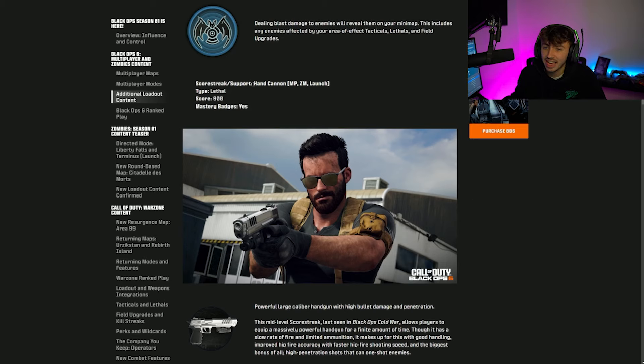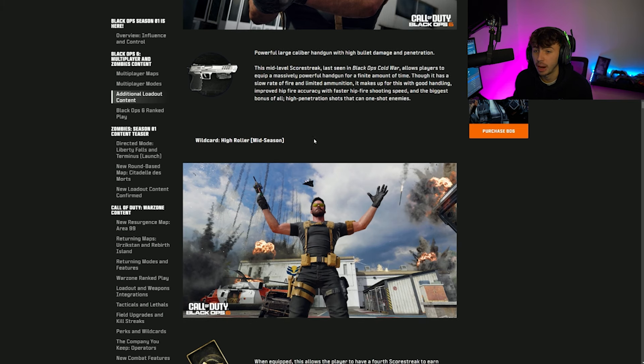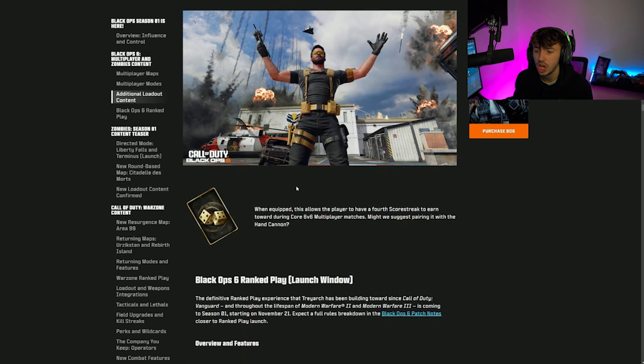A new Scorestreak called the Hand Cannon is coming in at 900 score with a Mastery Badge. It's a powerful large-caliber handgun last seen in Black Ops Cold War — essentially a one-shot Desert Eagle for a finite amount of time with slow fire rate but high penetration and good hip-fire accuracy. There's also a new Wildcard called High Roller coming mid-season, which lets you have a fourth Scorestreak in Core 6v6 matches — so you could run UAV, Counter UAV, Scout Pulse, and a fourth streak all in one life.